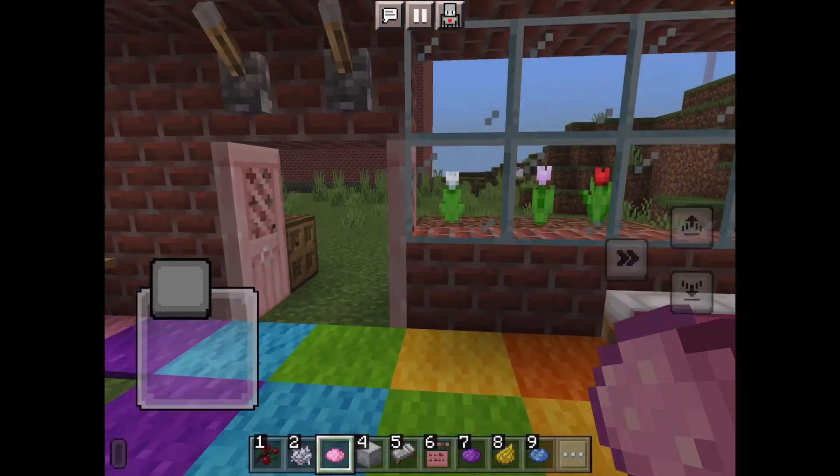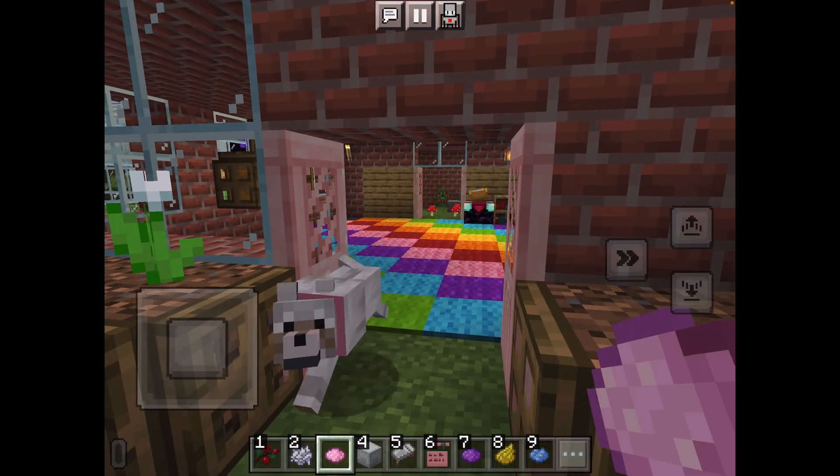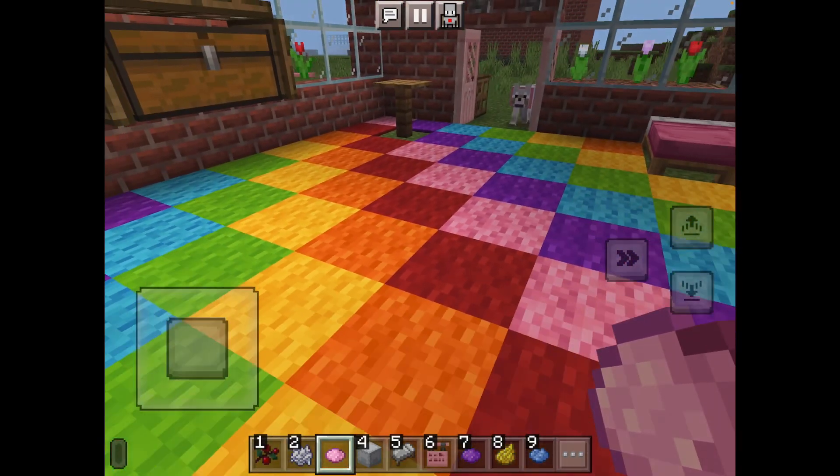Puppy, what do you want to show him now? No, no, you cannot come. I have to make him sit inside and then he won't follow. Come on, sit.